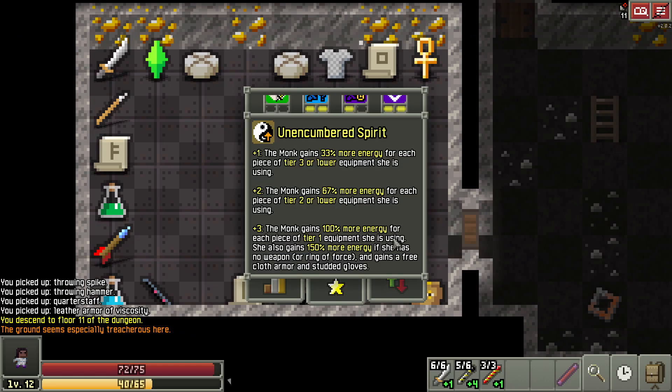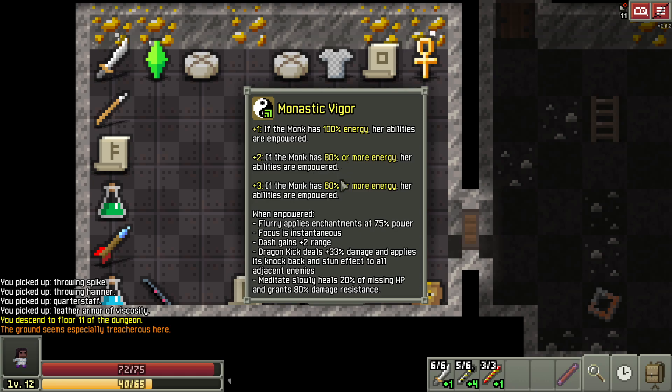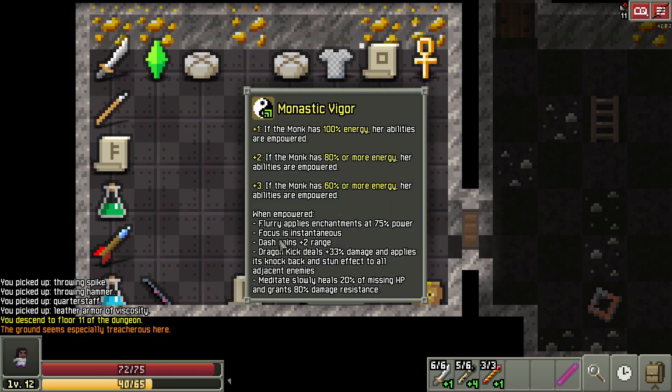So if we look at the monk's abilities, the things that are really going to help us with a ranged build are — well, this one in particular, because we're going to need a lot of energy. And since we're using our wands for damage, we don't necessarily need a high-tier weapon. I've never tried the cloth armor or the studded gloves, but I did do a run with a tier one weapon, the rapier. I noticed I had a lot of energy — nearly full most of the time, at least around ten plus. So speaking of a lot of energy, the empowered abilities are super good. If we go cloth armor — which seems crazy — I'm curious whether we'll have enough energy to constantly use focus and not take any damage.